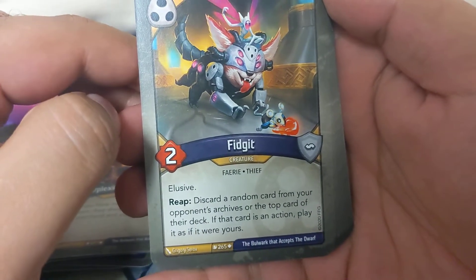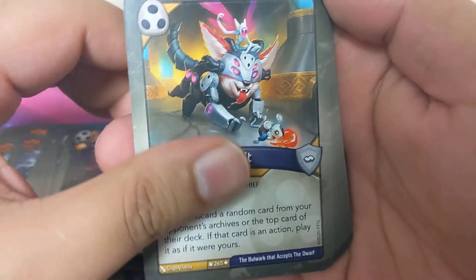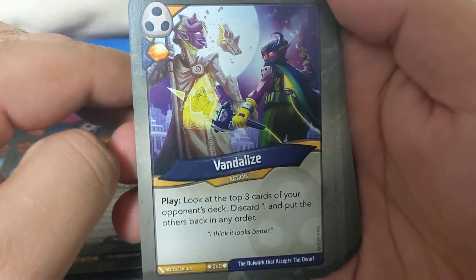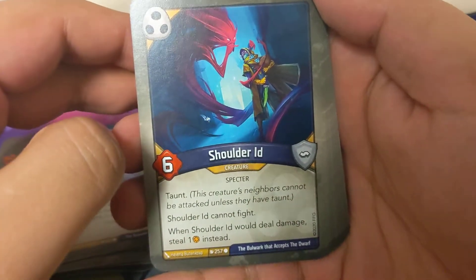Lucy Reap: discard a random card from your opponent's archives or top of their deck - if that card is an action, play it as if it were yours. Vandalize: look at the top three cards of your opponent, discard one and put the others back in any order. Shoulder - while Shoulder is in play, would-deal damage deals one instead.